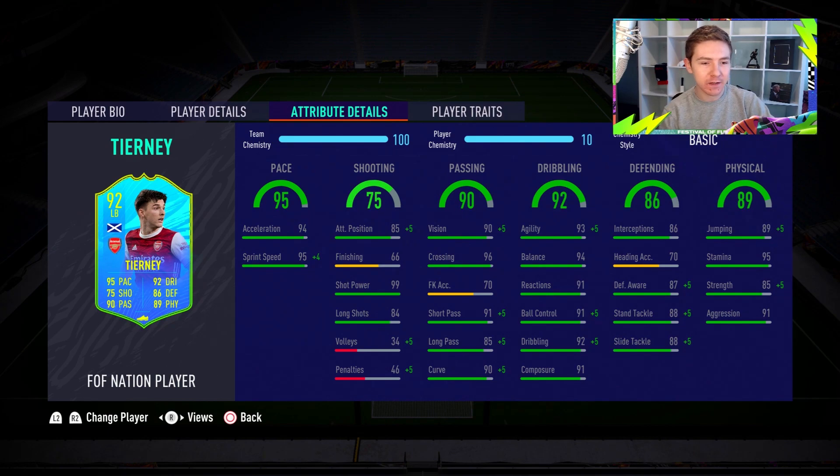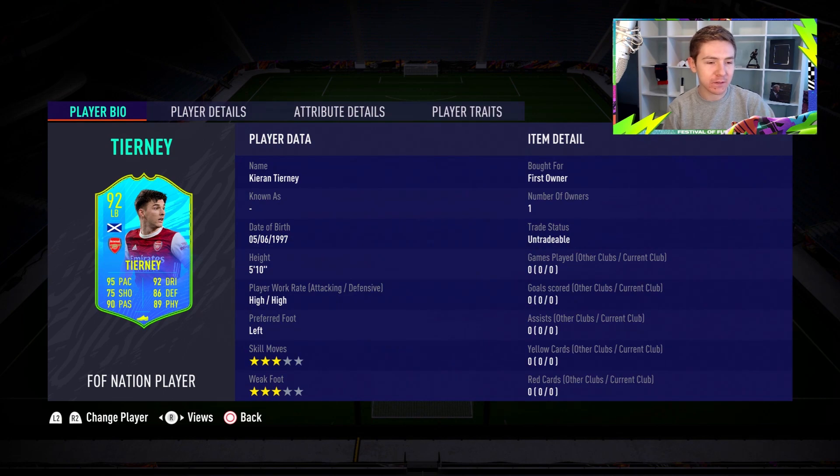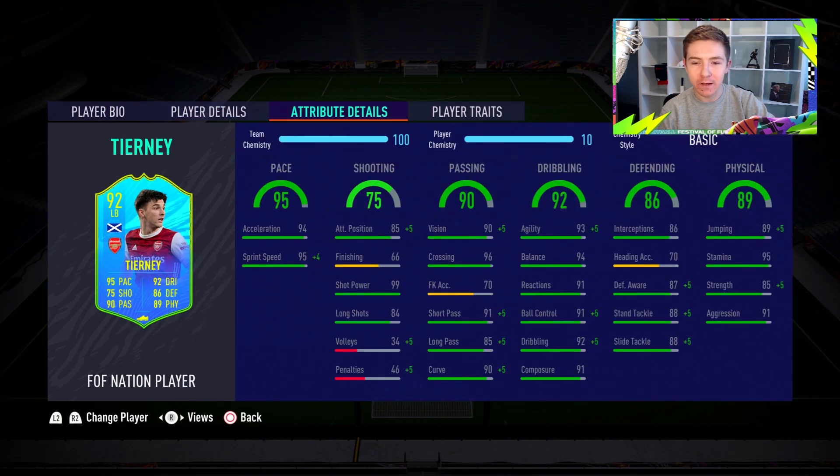I like the look of this card. It's got some very nice pace, which we'll probably boost with a chem style in a few moments. Physicals are excellent for a full-back — highlighting Kieran Tierney's physical department. He's also 5'10", a decent height for a full-back. Defensively, there are some nice stats, though they're not amazing compared to some defenders we've had recently. Dribbling is excellent — top tier for a defender — with very good agility, balance, dribbling, and composure. His passing is pretty excellent too. If you didn't know his position, you could argue this guy is a midfielder. He's got an elite crossing stat, very good short passing, pretty nice long passing, and also good vision. Hopefully he distributes very nicely off his left foot.